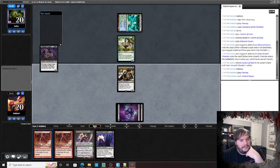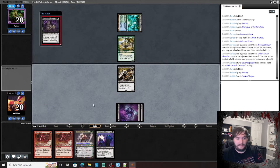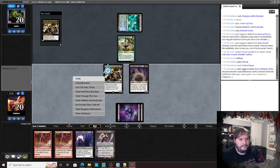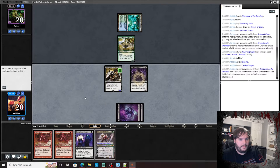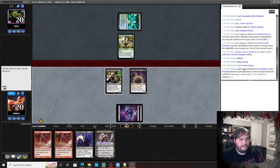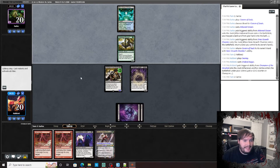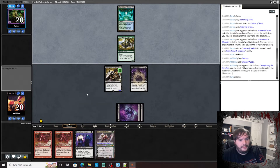Play Augur — we need a land. Pass the turn. We need a land; we can get Headless Rider down or this Grist, which should put us in a pretty good position to fight the Titan. Otherwise we're in a very bad spot.